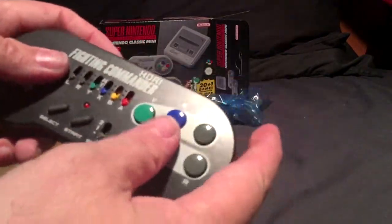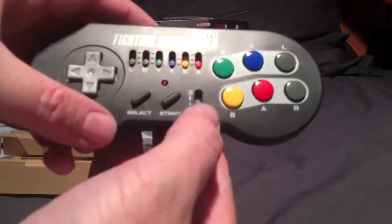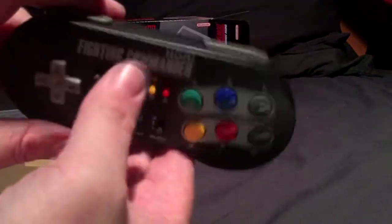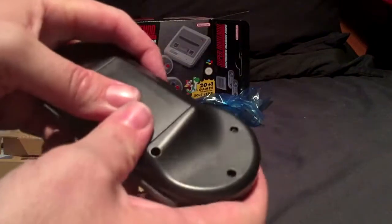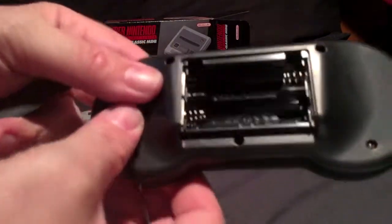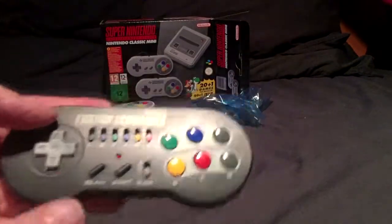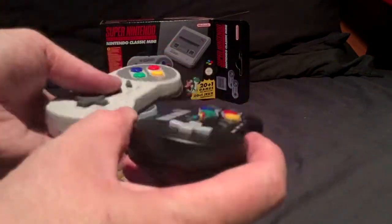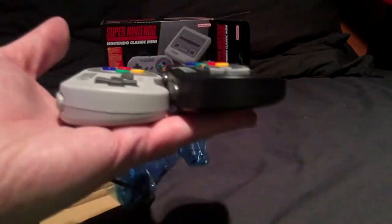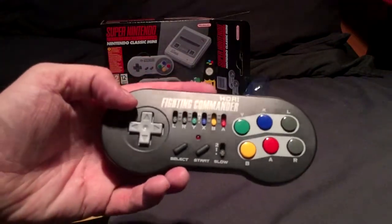Here we go - feels quite nice. You've got the six buttons on the front, you've got your turbos as well, so your autofires and stuff. Start and select, you've got your two buttons on top as well. It looks like it's a standard battery compartment on the back - yep, standard double-A batteries it takes. So there's your Hori Commander. As you can see, this Hori Commander is a little bit bigger than the original ones - it's a bit thicker, not a huge amount thicker, but obviously with the back bit you can see. I thought that was a very nice touch that Hori are re-releasing the Hori Commander for the SNES Mini.